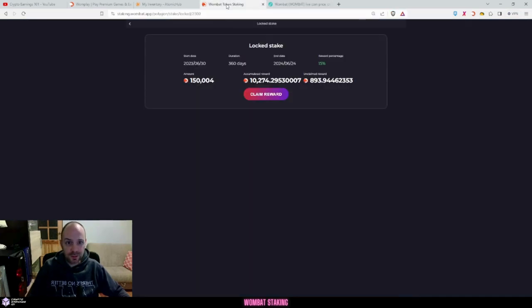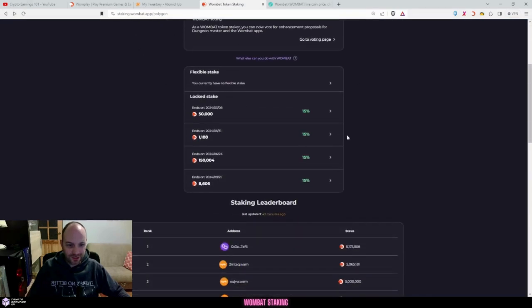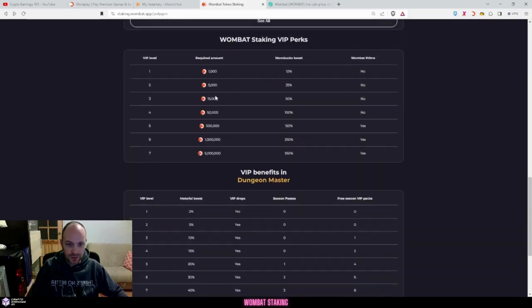When it comes to investing, make sure that you do your own research and only invest what you can afford to lose - that's the number one rule. So for the staking tiers: staking 1,000 Wombat gets you VIP level 1, which gives you a 10% one-bucks boost on anything you earn in OnePlay or Wombat. I like VIP5 - it gives you a 150,000 one-bucks boost and prime is included, meaning you can open the prime loot box, which is an easy way to make money.